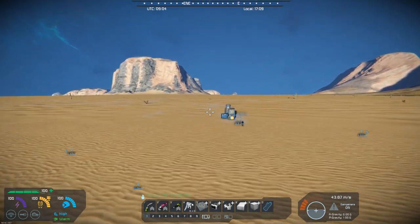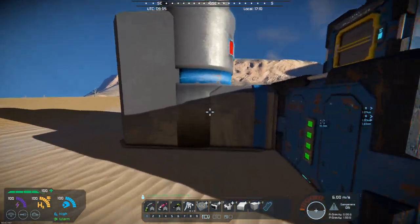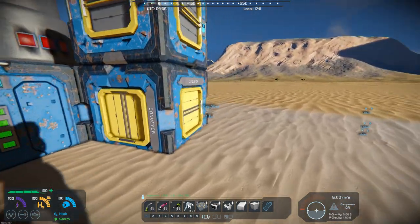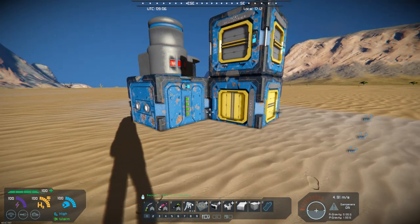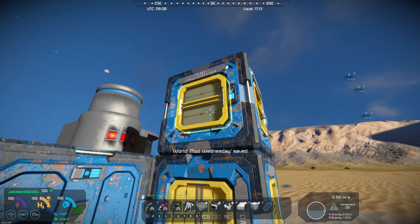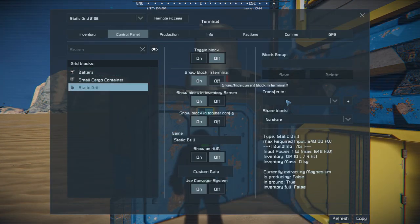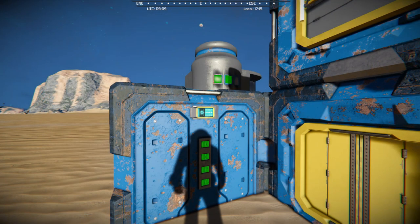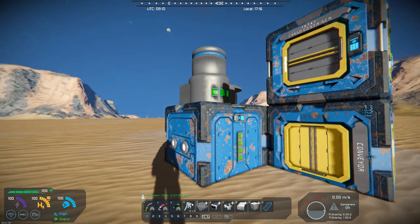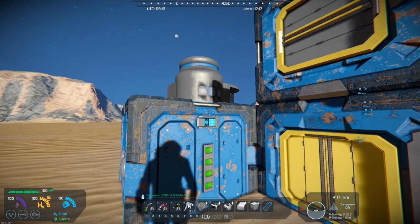Now, the drill itself has to be down into the voxels. I placed the drill first, then built conveyor junctions next to it, attached a battery, and put a small cargo container on there. If we turn the drill on, you can see it's in action here.